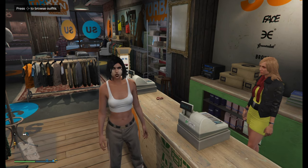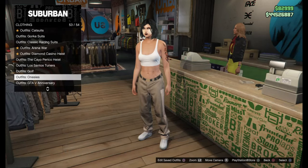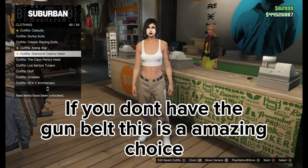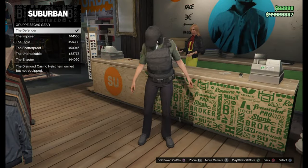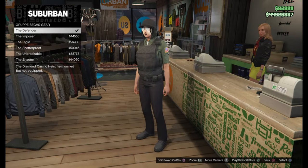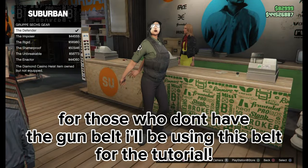So this particular outfit, there's only one belt that I really think looks best beside the gun belt, which would be this belt right here. I kind of feel like it fits with the outfit we're building today. So I'm going to be using this — if you don't want to, then don't worry about it, just merge a different belt onto it.